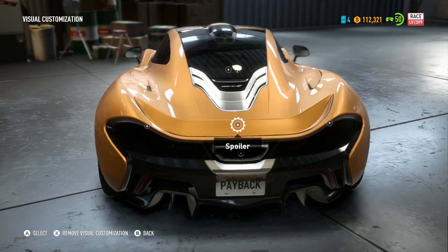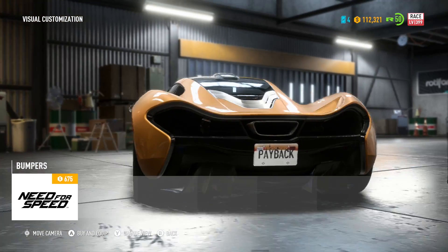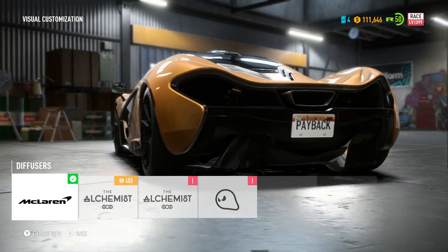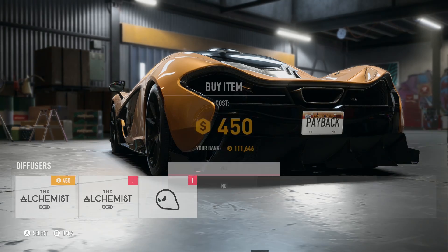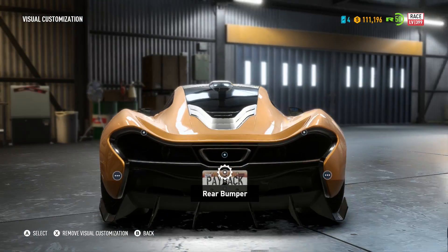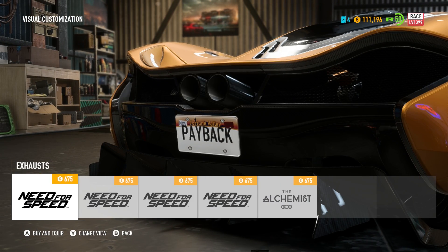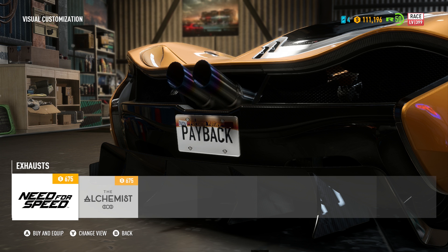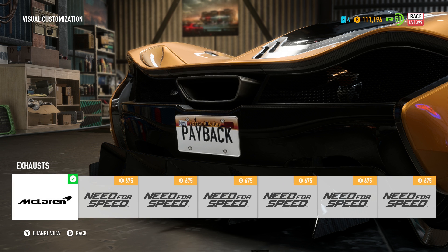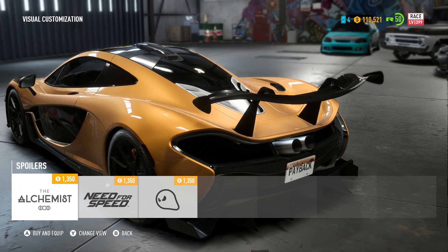Taillights — definitely don't want to change those. Rear bumper — that's just full carbon, let's go with that. That looks decent. Diffuser — yes, we can change that. Exhaust — we can have the twin pipes. And the carbon fiber just looks good, especially with the wing we're going to add.